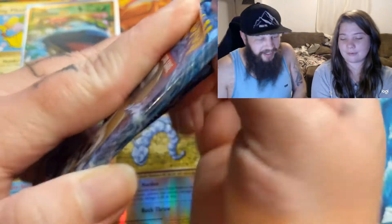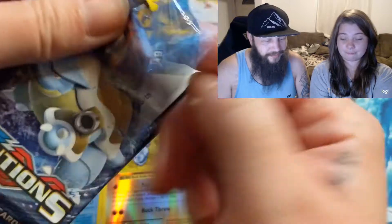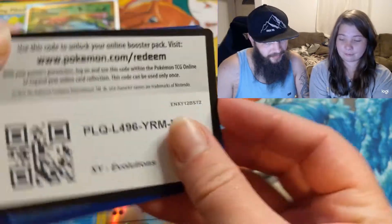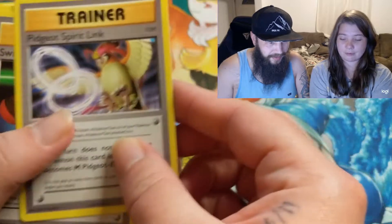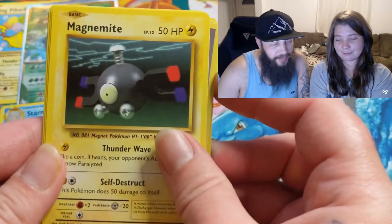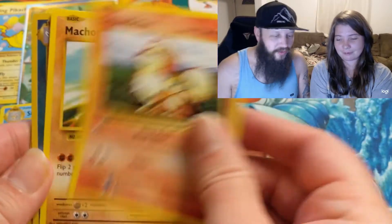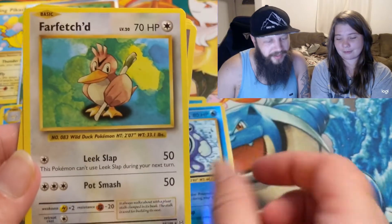Blastoise pack. Sterling, Switch, Mucho, Charmander, Magnemite, Energy, Growlithe, Mudchop, Reverse Holo Polywhirl, and a Farfetch'd.